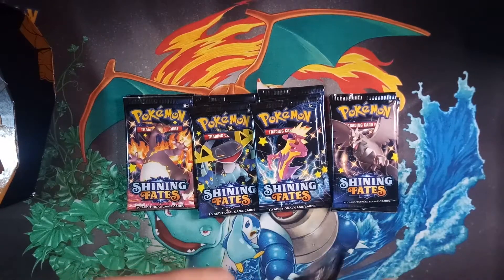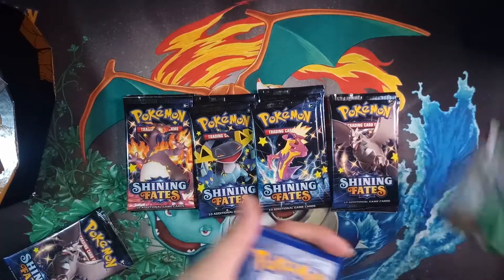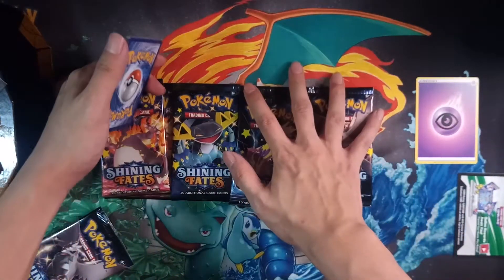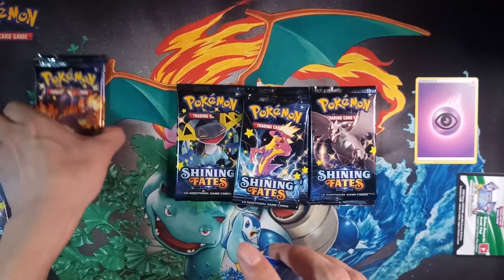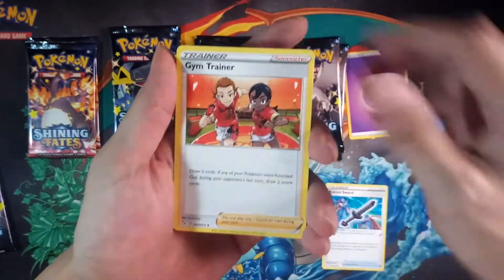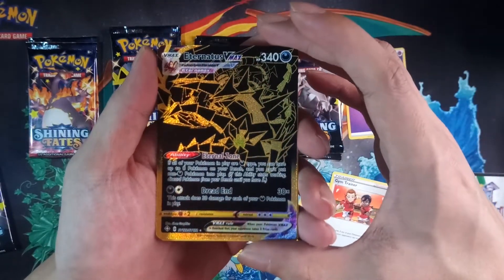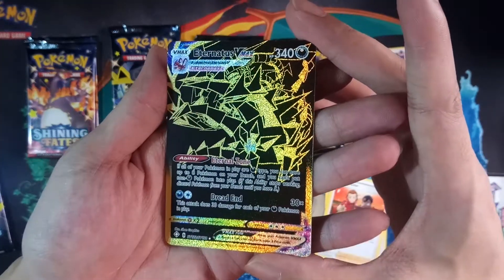Let's start with the Corviknight pack. White code — setting that aside. One, two, three to the front. Energy card is psychic. Rusted Sword, Jynx trainer, Togepi, Spinner, Rack, Font, Gossifleur, Snom, Cufant. For the first pull we got the Eternatus VMAX — gold card! This is actually my first gold card pull ever.